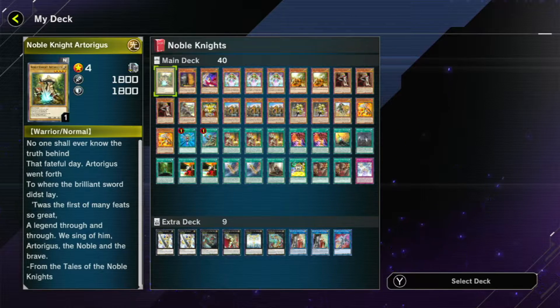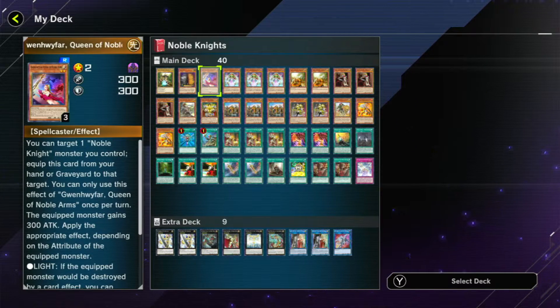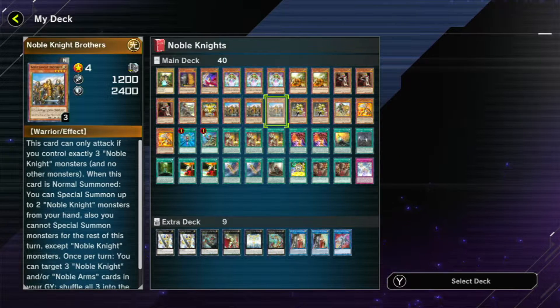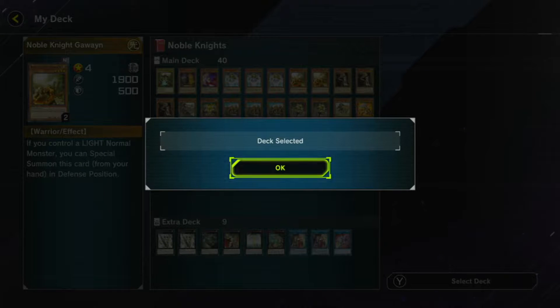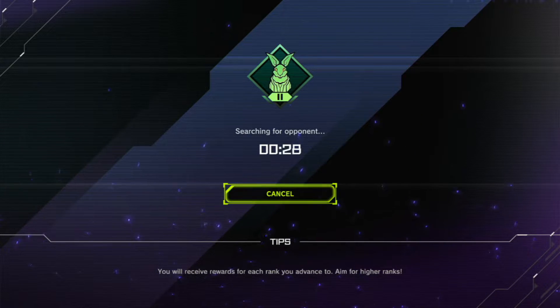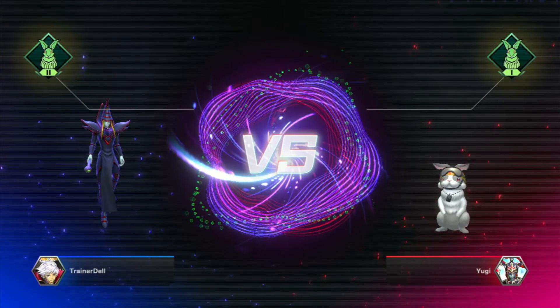There's the deck, you can kind of see it right there. Missing a lot of extra deck stuff — I think the main deck's pretty solid. Obviously max season, so maybe you want to take some out and replace with Maxi and whatnot. The extra deck is obviously very bare bones — we have what we can get — and we're just gonna duel. Let's see if we can get into the game, hopefully turns don't last 20-30 minutes. Oh, we're playing Yugi himself!